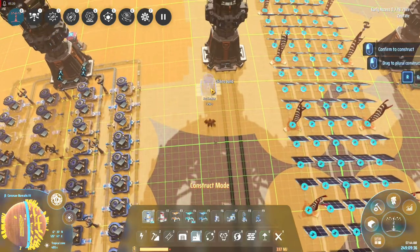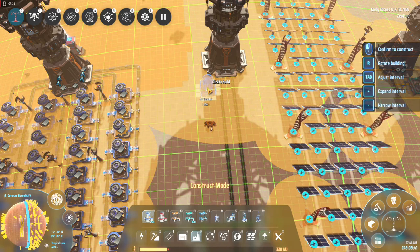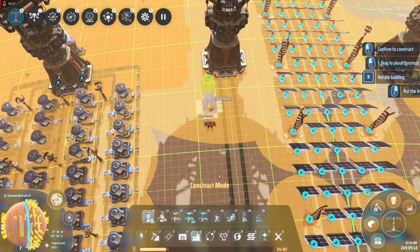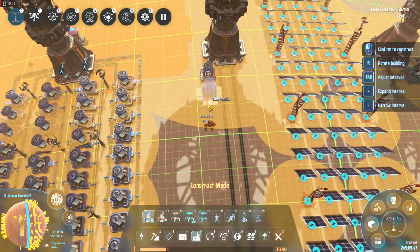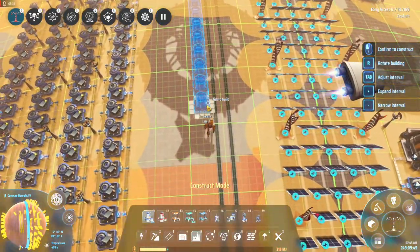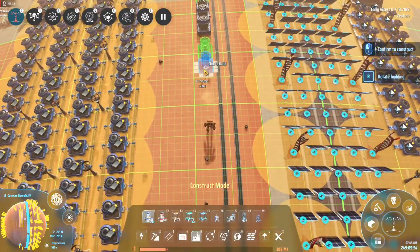Let's start getting these laid out. The interesting thing is, if you click to place the item so it highlights, you just hold it and run along, and it'll place a whole bunch of them — but then it'll stop when it hits its capacity.